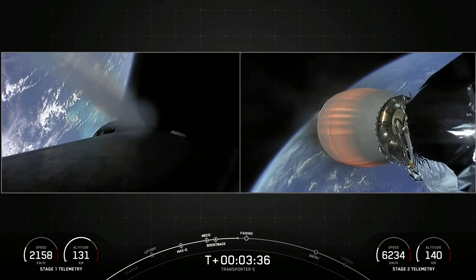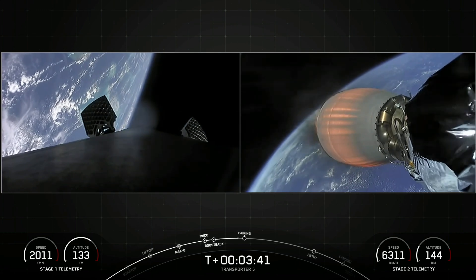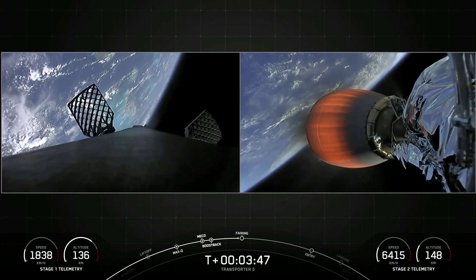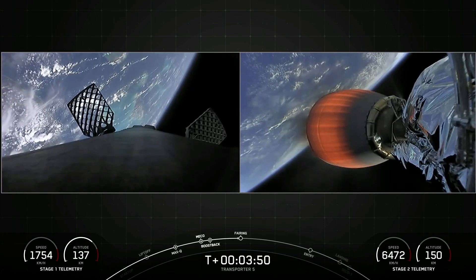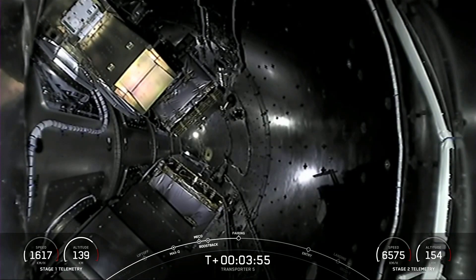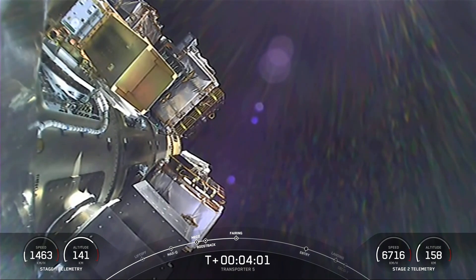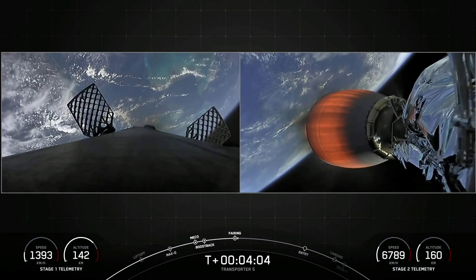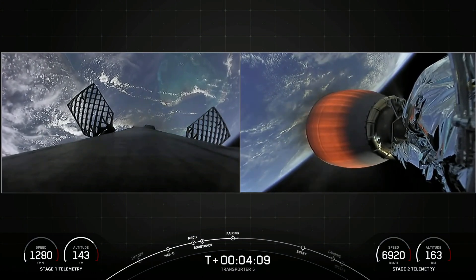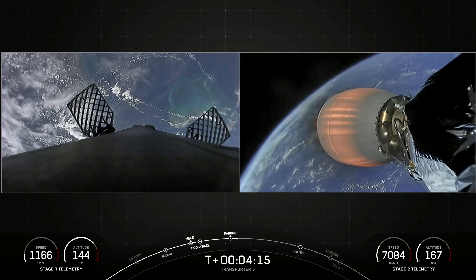Coming up next, we will have fairing deployment, expecting that to occur in 10 seconds. We can see deployment of the grid fins there on the first stage on the left-hand side of your screen. Fairing separation confirmed. There's our first view of some of our payloads today. The fairing halves have now separated, fallen away from the vehicle, exposing the 59 spacecraft to the vacuum of space. Today's mission marks the second flight for both of those fairing halves, and we will be attempting to recover them from the water once they fall back to Earth.